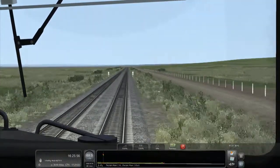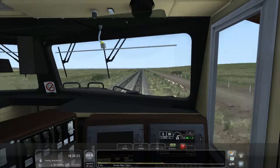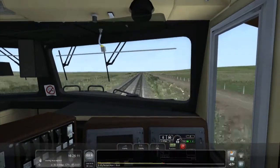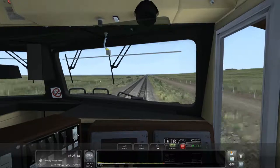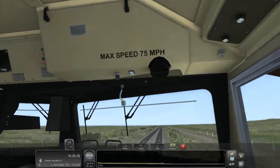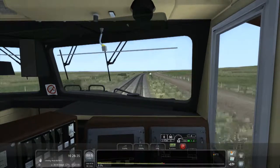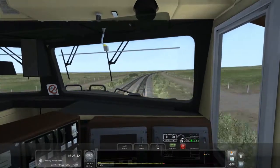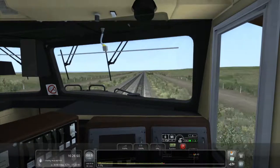What's this sign coming up? That's just a whistle board I think, it doesn't apply to us. When I hit 75 on Cajon Pass the train started beeping. Even though the track speed is 79, the actual locomotive speed limit is 75 — it's not certified to go above that safely. So if the train starts beeping, that's why. It took me a while to figure that one out, and by the time I did we were going 79 miles an hour, so I had to slam the brakes on.